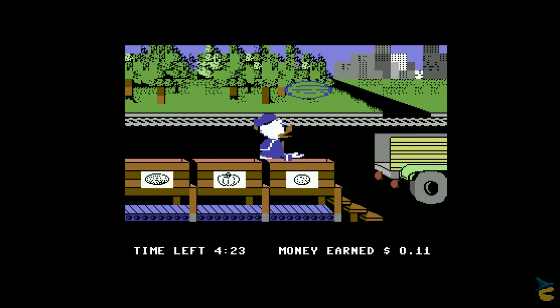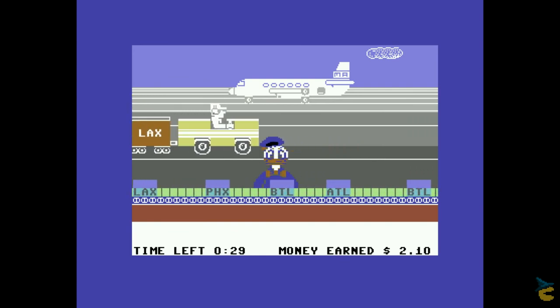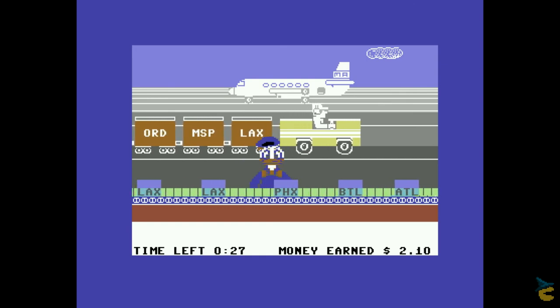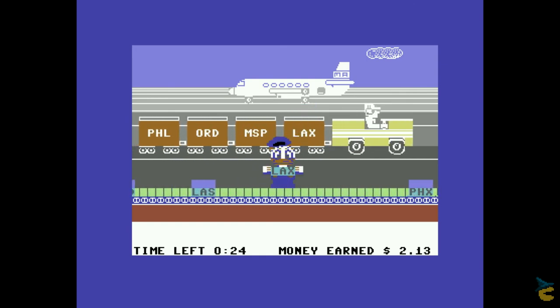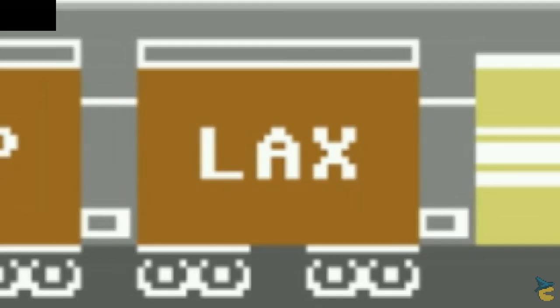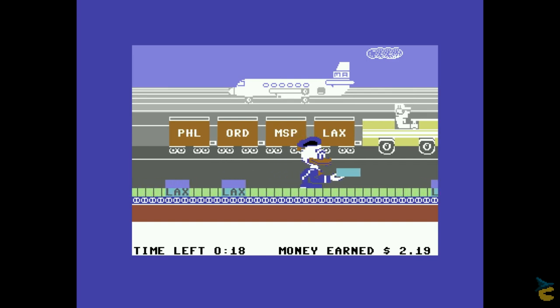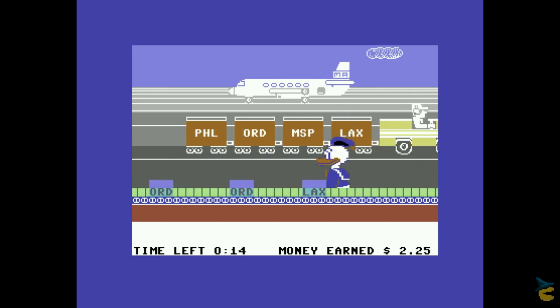Luckily, Donald is way less angry at the airport, loading luggage on a plane. This was my favorite minigame as a kid, although I never really understood what those labels meant. Now I know they identify US airports, but as a kid, I thought they labeled the content of each box. I spent more Sunday afternoons than I cared to remember wondering who in the world would need so many boxes of laxatives delivered by plane. The magic of a child's mind.